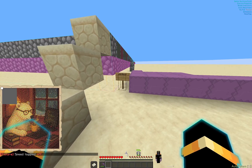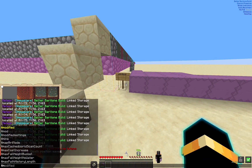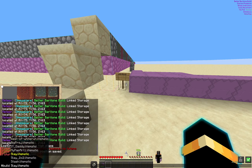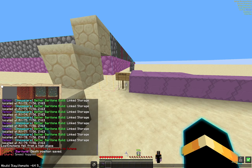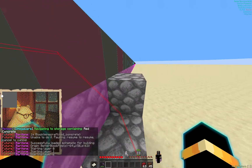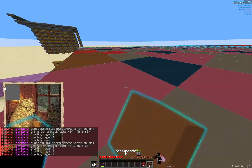Now all you do is run your build command. You can just do that, or you can specify the exact location where you want the build to be placed. It will then go through and grab the materials it needs, and start building.